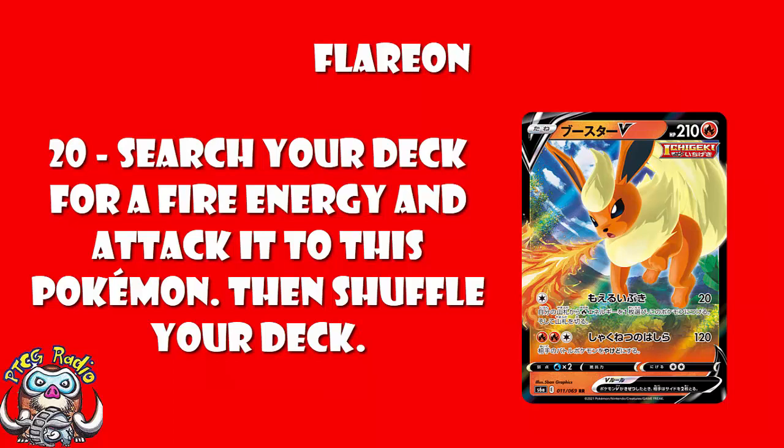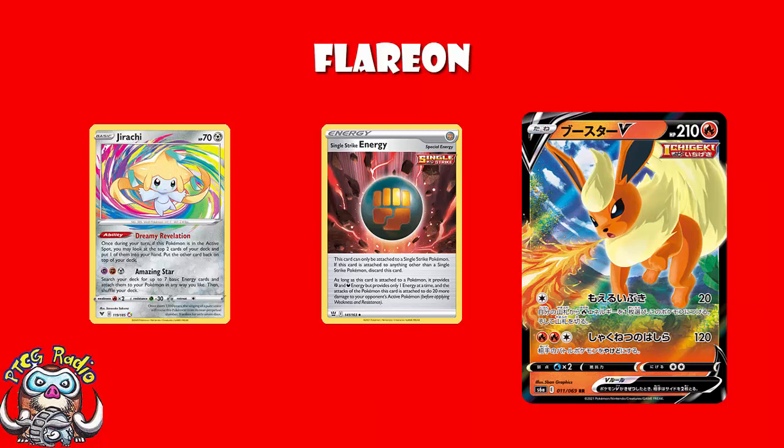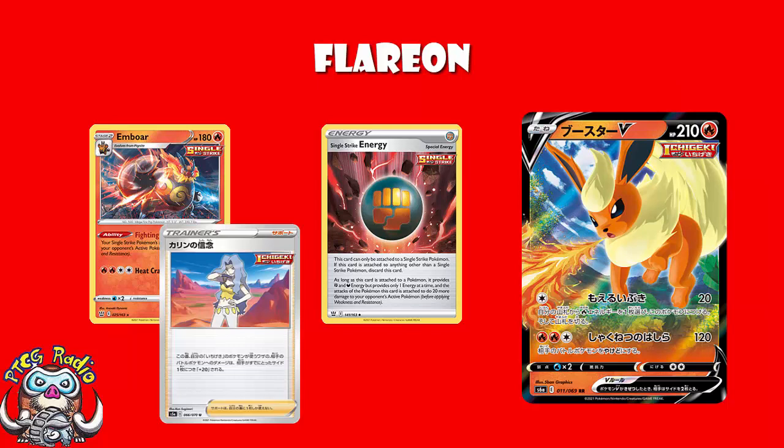The damage doesn't look great on the face of it, but it's not actually terrible. Single-strike Pokemon means you can use single-strike energy, and there are going to be Pokemon around, like Jirachi Amazing Rare, that because of the weakness you will actually get a one-hit KO on with a single-strike energy. Not to mention, if you start building in stuff like Emboar to do an extra 30 damage, and Karen to do an extra 20 damage for each prize card your opponent's taken, this could actually be a decent single-energy attacker.